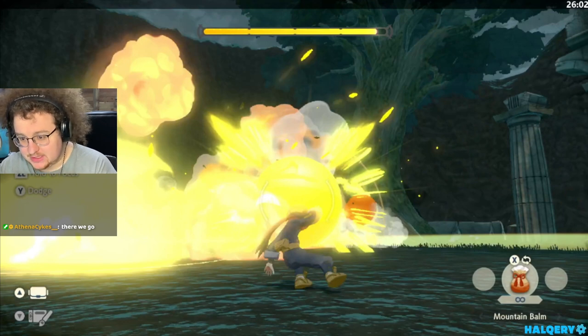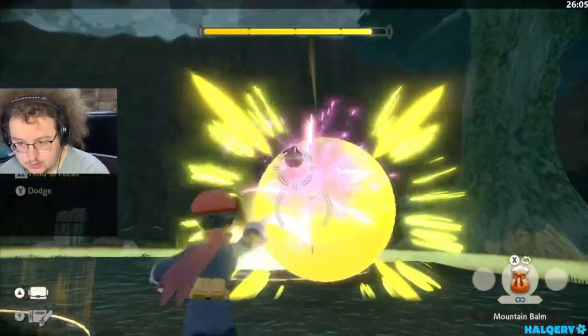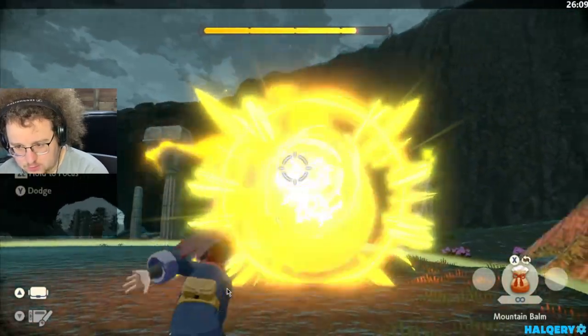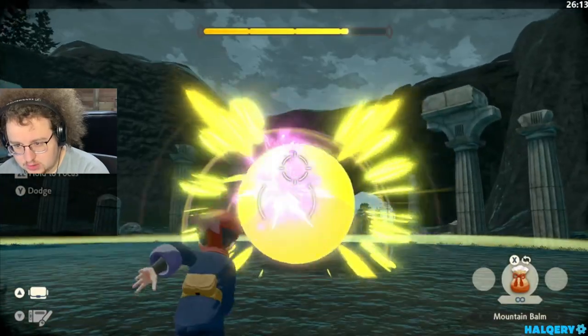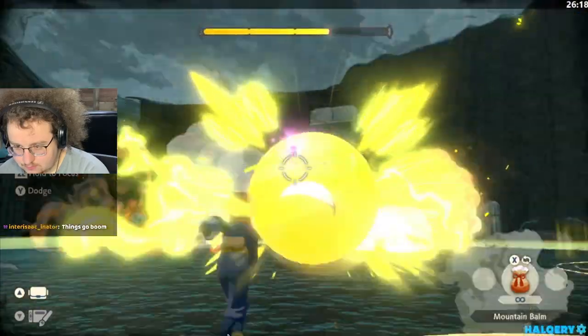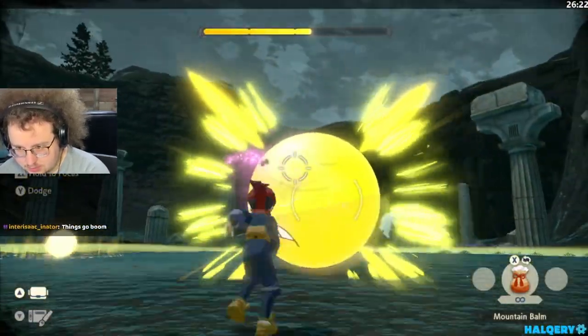Getting hit by the explosion is slower than actually dodging out of the way. So throw, throw. You kind of just have to weave your way around the Voltorbs while you're throwing — it's a lot of multitasking. But the more you do it, the more you get used to it. Your finger just gets on a rhythm of throw, throw, throw, throw, while your left thumb is just steering out of the way of everything.